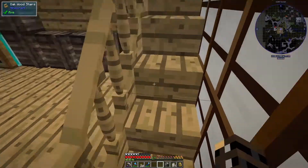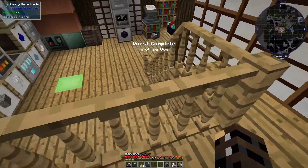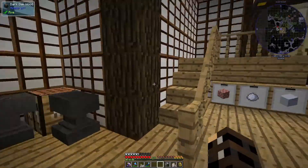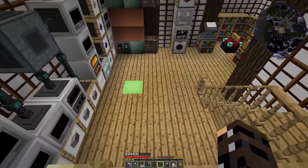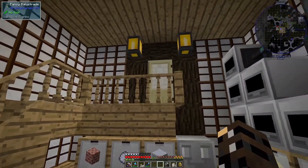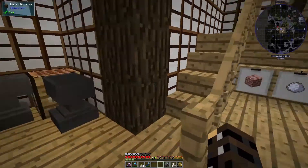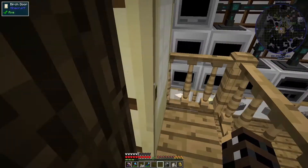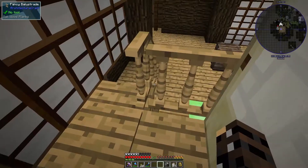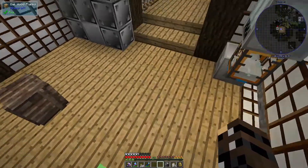Thankfully we should have everything we need for the oven on the next floor. Look at these banisters — oh, they're lovely. They are slightly annoying; I'm so used to just blasting through these doors and jumping off. But now that I've moved these lanterns, we should be able to jump off and over. We have an elevator that goes up to it, but let's go up the proper way. Ah, look at these banisters, they're so nice.